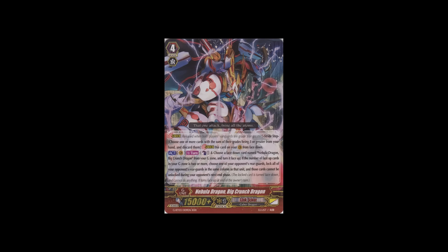The Link Joker stride I personally think is a lot better is Big Crunch Dragon. His skill: count as one, choose one card from your G-zone and turn it face-up. If the number of face-up cards in your G-zone is two or more, choose one of your opponent's rearguards, lock all of your opponent's rearguards in the same column as that unit, and those cards cannot be unlocked during his or her next end phase. Basically: count as one, persona, and Omega lock a whole column. I have played against this quite a few times and it's very effective. A lot of decks get shut down by it, because getting Omega locked for a whole column is quite painful. I think Big Crunch Dragon is honestly the MVP stride for Link Joker.